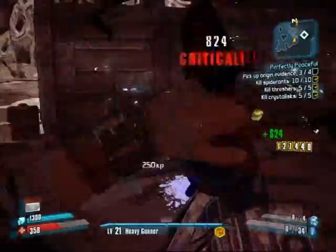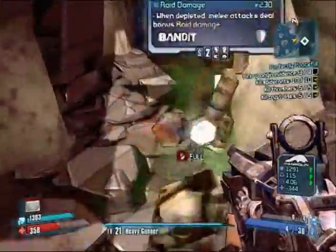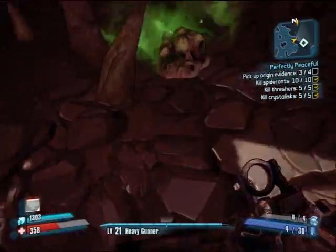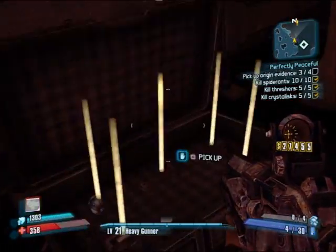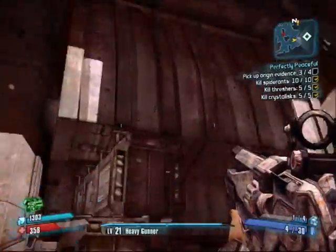Boom — like that. That makes those things a heck of a lot easier. What is this? Melee shield — yeah. We are close to handling this quest. Let's find that last piece of evidence — it should be somewhere inside this compound.